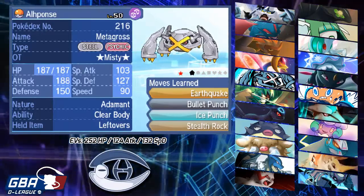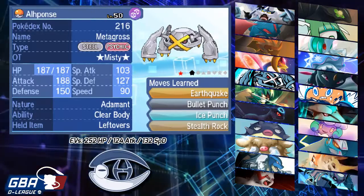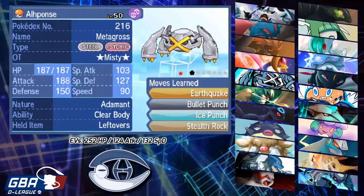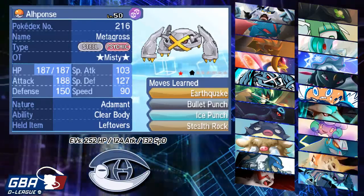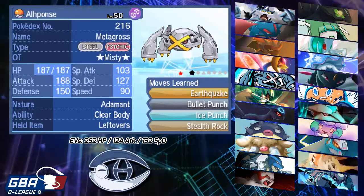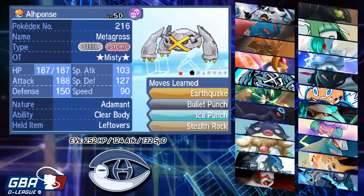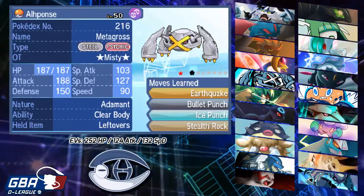Ice Punch normally does 84 to 100% to no-bulk Zygarde, and Bullet Punch cleans it up with 16.8 to 20% — so I always knock it out even with two minerals if it has no bulk investment. This is going to be my primary switch into Nihilego, which I think is extremely scary, as well as Whimsicott. I can pivot between Metagross and Umbreon on his Nihilego in case Metagross gets low — I can go into Umbreon, fire off a Wish, and pass it back into Metagross. Stealth Rocks will really help against Sneasel, Marowak, Golisopod, and Vullaby since he's pretty weak to Rocks across his team.